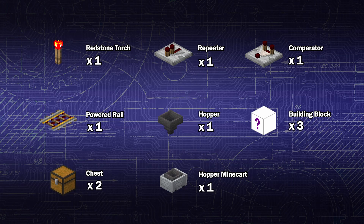First let's take a look at our shopping list. We're going to be needing one redstone torch, one repeater, one comparator, one powered rail, one hopper, and three building blocks of your choice.